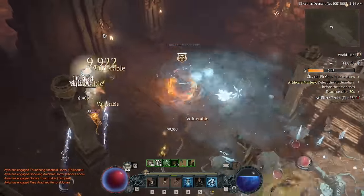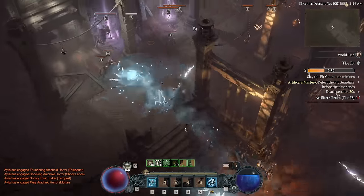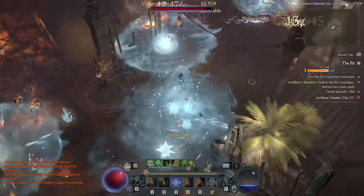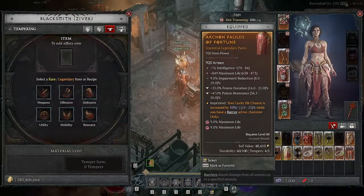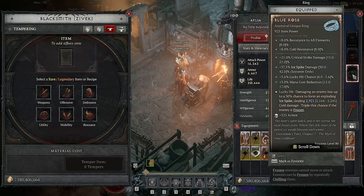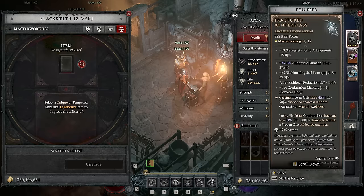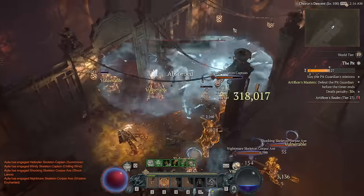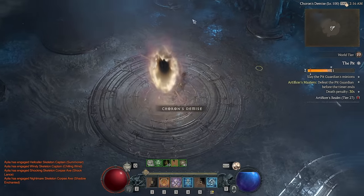The point remains that functionally and mechanically, this build is so satisfying to play, and is going to be one of the most powerful Sorcerer builds in Season 4. This should all be contextualized by the fact that this is PTR, so grinding perfect gear is a huge waste of time. This build doesn't even have every unique it should have, it's not got all the correct tempering, and some items don't even have masterworking yet - other than the Fractured Winterglass itself, which is only up to level 4.